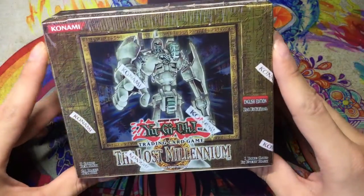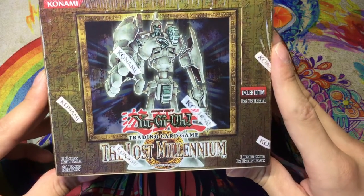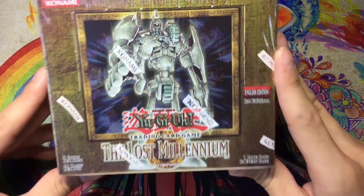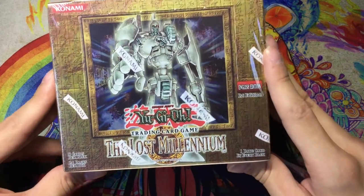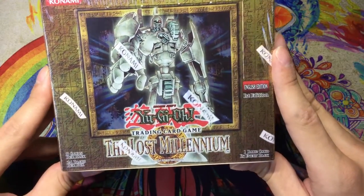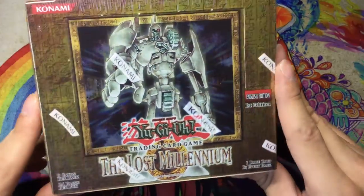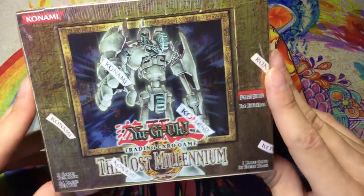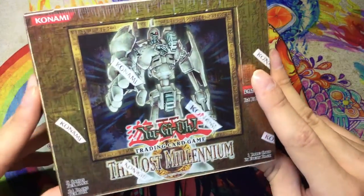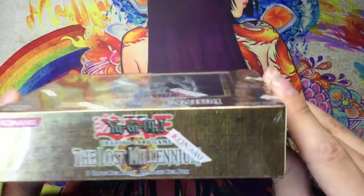Hey guys, what's up — the Corgi Effect here. I've got an old school Yu-Gi-Oh GX set. I think this was the first GX set because it was the one that introduced Elemental Heroes, or it might be Flaming Eternity, I'm not quite sure. But yeah, old school Yu-Gi-Oh GX first edition — The Lost Millennium booster box. We got Ancient Gear Golem on it, since Ancient Gear Golem was like the Blue-Eyes of GX with that 3000 attack. Very cool card.